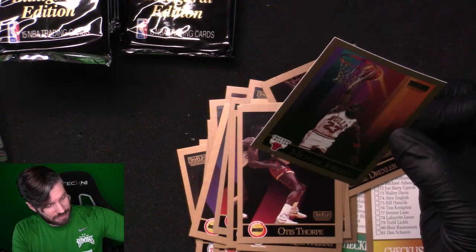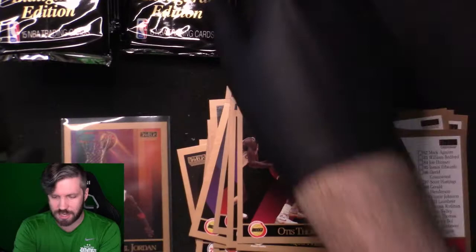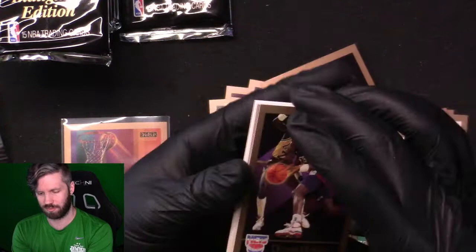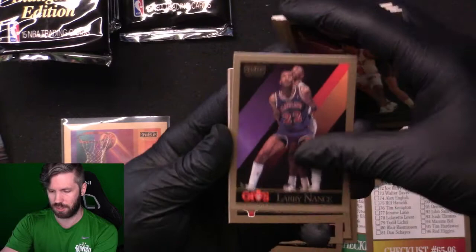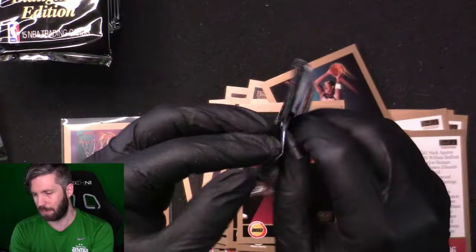This might be one of the best-looking cards we've pulled out of this box so far. I think this is a guaranteed Gem Mint 10. We got one! That is the important one. Dennis Hopson, Charles Smith, Larry Smith, Danny Ainge, Michael Cage. Larry Nance, Stacy King, John Bagley, Detlef Schrempf, Tim Perry, AC Green, Danny Manning.